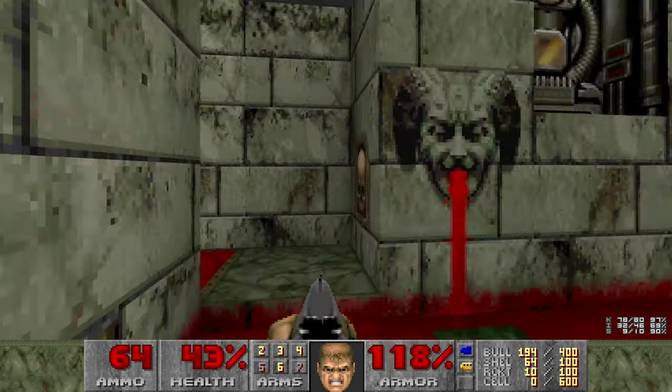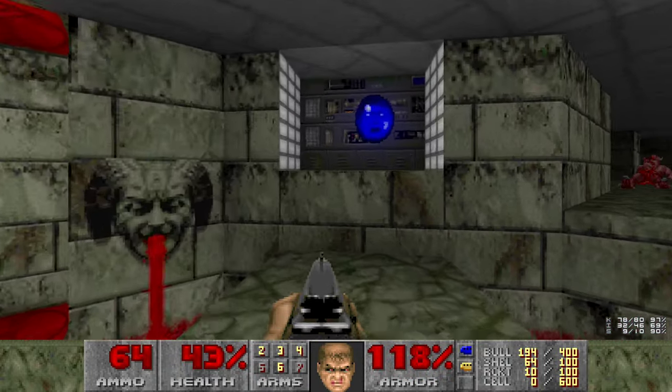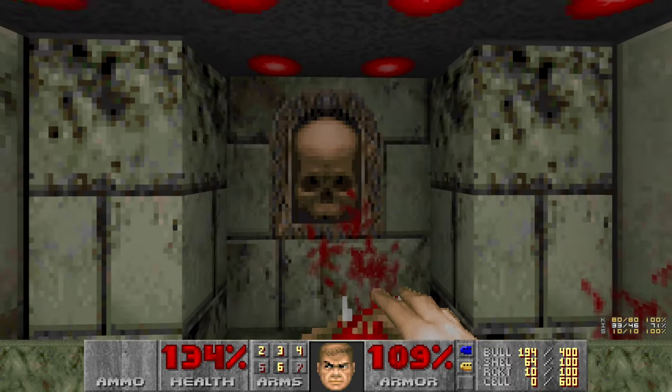Alright, if we run across to this side here, a bridge will appear. And if we go back through the teleporter and approach the door, there's also a soul sphere, which we'll get for insurance. And we're going to punch the imps because we're done. Alright, there you go - E2M4.